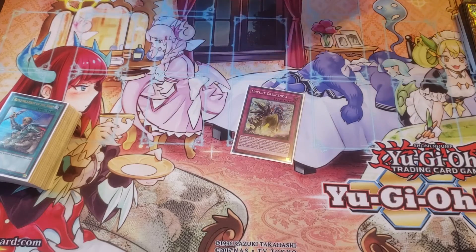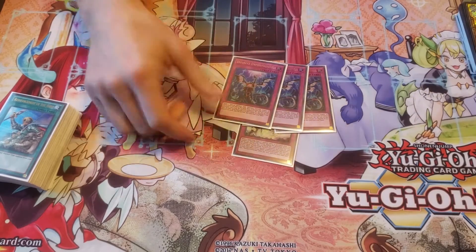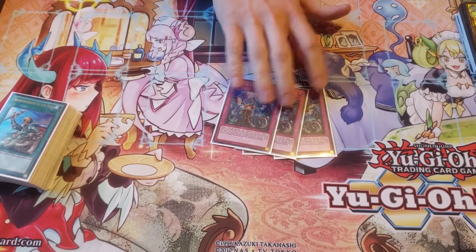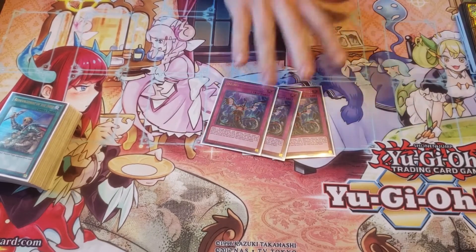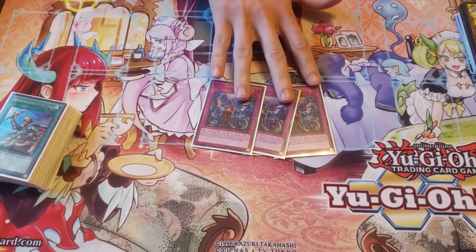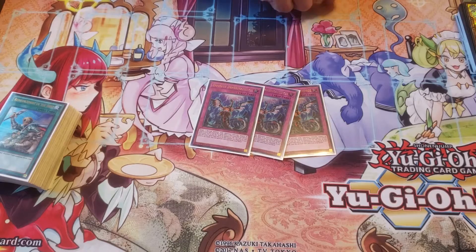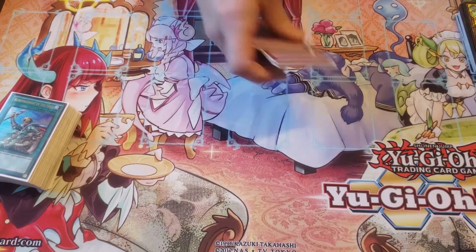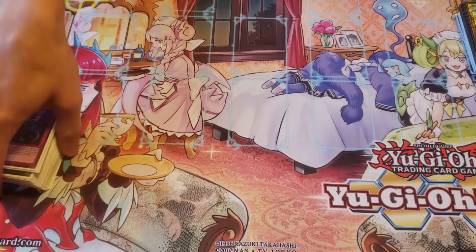You've got the one Crescendo because you have to play it, and then three Infernobles for more handtraps. This is so versatile — it helps me out all the time. Probably the best non-Orcus card in the deck in my opinion. This is so versatile and it's kind of insane. It's a really good card. If you're not playing it, you kind of have to have it right now, at least.